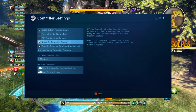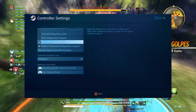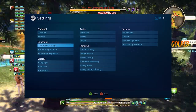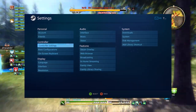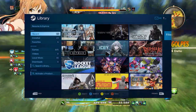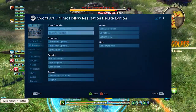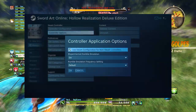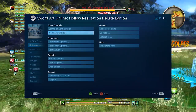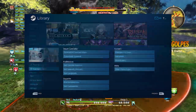Muchachos, asegúrense de tener estas opciones que ven en pantalla para comenzar el juego y que esté funcionando. Facilito. Let's move on to the actual game library. You're going to see that there's actually an error that says this game is not compatible. Van a ver un pequeño error, no entiendo por qué diablos. Pero asegúrense que en la sección de los controles los tienen seleccionados. So let's make sure that you have all these options enabled in the game just before we start, and then we're going to move on to the next part.